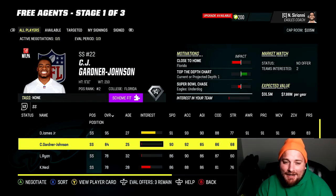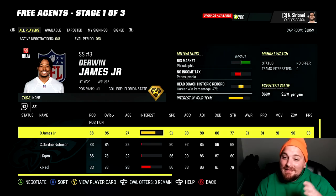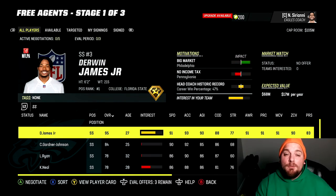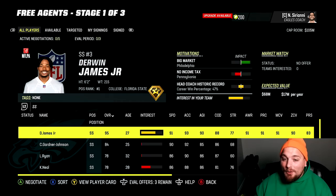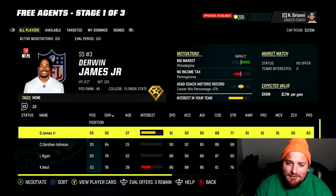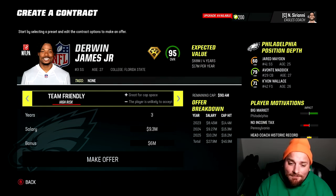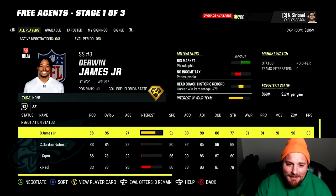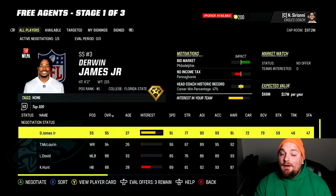Money can solve problems as it relates to the interest meter, but always pay attention to motivations — a big new aspect in franchise mode. Derwin James wants a big market, which Philadelphia can offer. If you're in a smaller market you'll have to pay more money to compensate. There's also no income tax as a motivation, and head coach historic win percentage. Because we align with some of those motivations, you have contract options: team friendly, mutual, player friendly, and very player friendly.